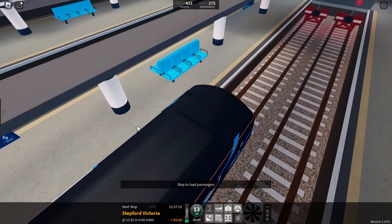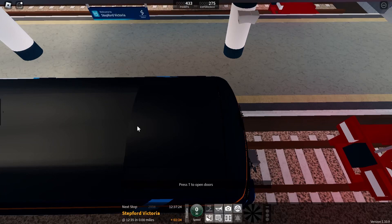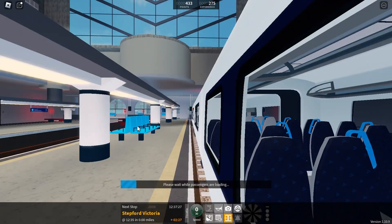And now we're at the Ternan station. And that's the buffer right there. You can crash into it or else your train will despawn.